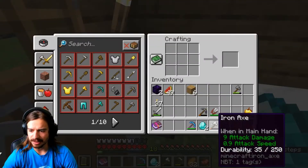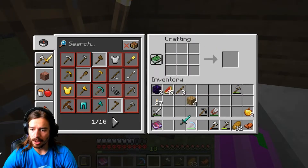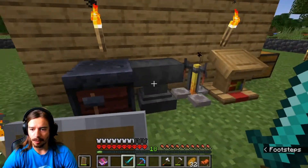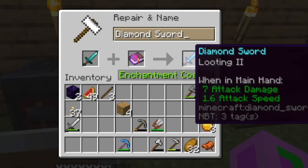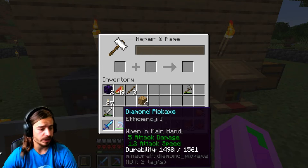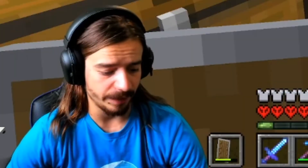I need to make some sticks and a diamond sword. We're going to put the diamond sword in there and looting two. Boom — we have a looting two diamond sword and an efficiency one pickaxe. So we're already starting to make some advancements.